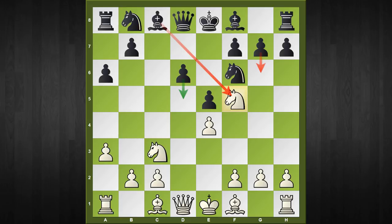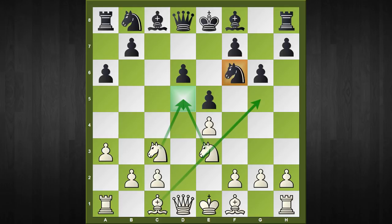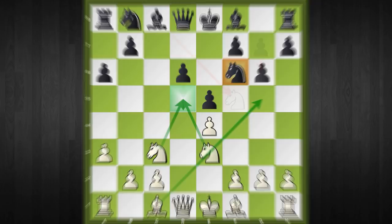For example, if black continues with the move g6, I think this is already an inaccuracy as white can simply play knight to e3, and this knight has been fast-routed to the d5 square, and combined with bishop to g5, white has obtained a very good advantage.